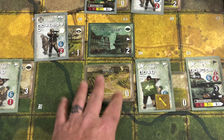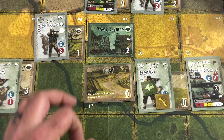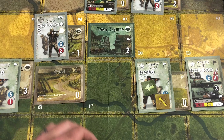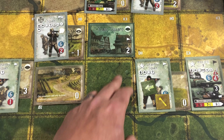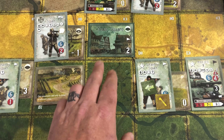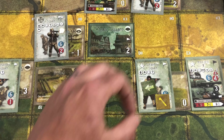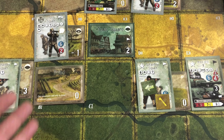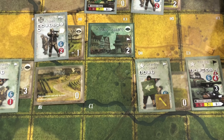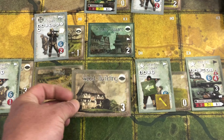Terrain is another thing we'll touch on a lot later, but it plays a large factor in the upkeep phase as well. As an example, if this squad were moving into this sector and the road was not located there, we would have to place terrain. That could be done through playing a recon card if you had a terrain card in your hand, or by drawing a random card off the top of your terrain deck, which would have been preset before the scenario started.